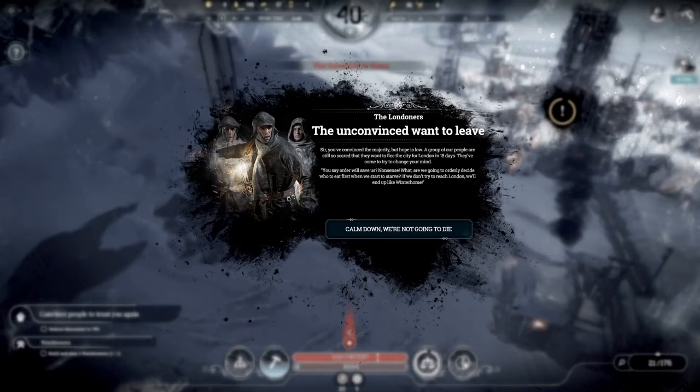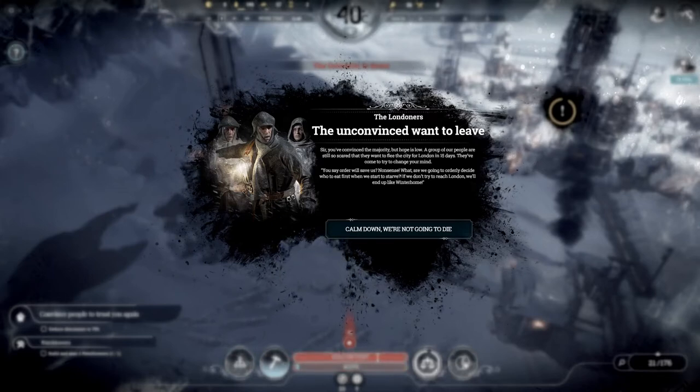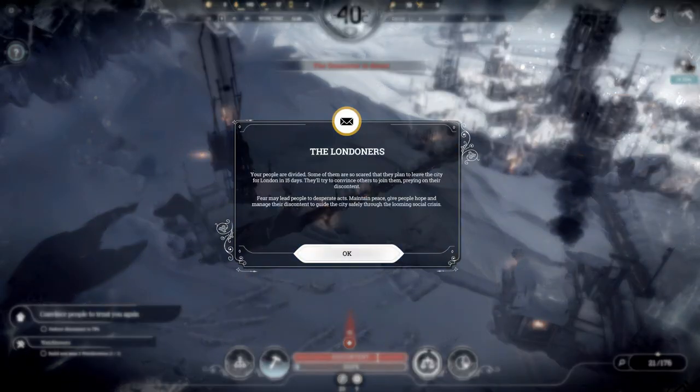'You say order will save us — nonsense. We're going to orderly decide who to eat first and then we'll starve.' The Londoners: 'Your people are divided. Some are so scared they plan to leave the city in 15 days and will try to convince others to join them, preying on their discontent. Fear may lead people to desperate acts. Maintain peace, give them hope, and manage the discontent to guide the city safely through the looming social crisis.'